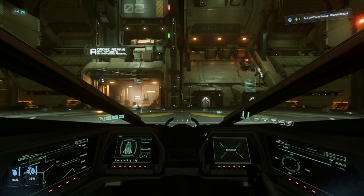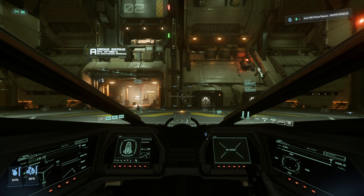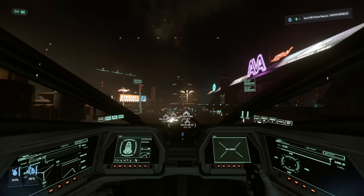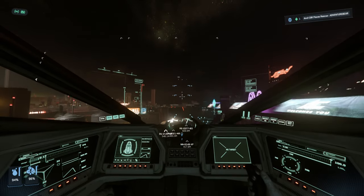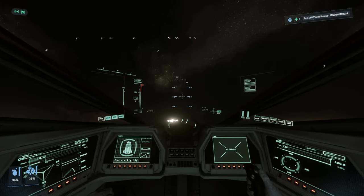The introduction of master modes changed the way we fly in the verse. With it came a landing gear speed limiter — with your landing gears out, you can only go 30 meters per second. However, there is a key bind to change this.